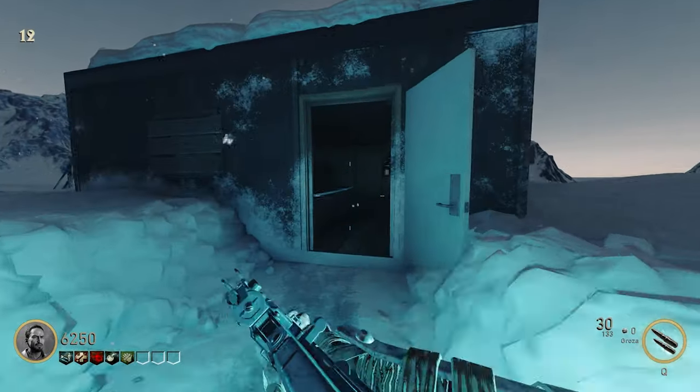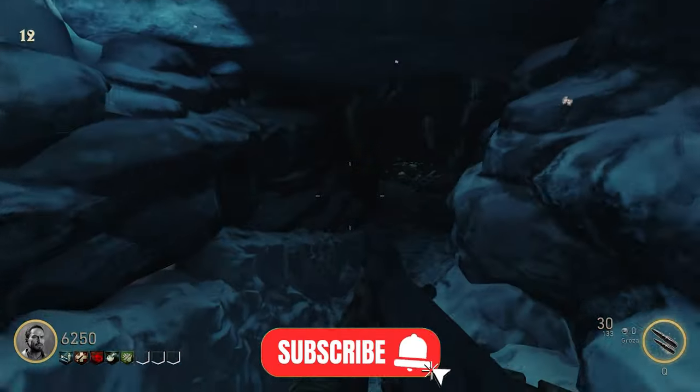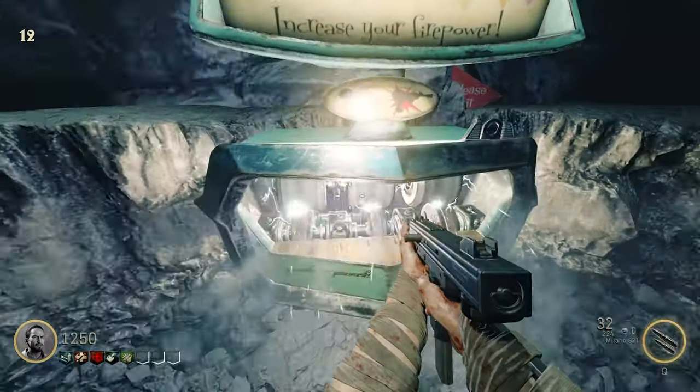If you're trying to complete the easter egg for the custom zombies map Outpost, the first thing you need to do is open up this door, which will lead you straight down to Jug. Once you're down here, go ahead and pack-a-punch your weapon and then meet me back upstairs in the starting room.